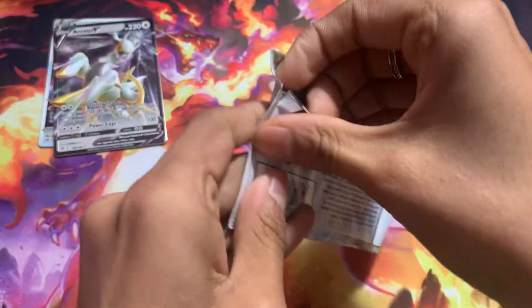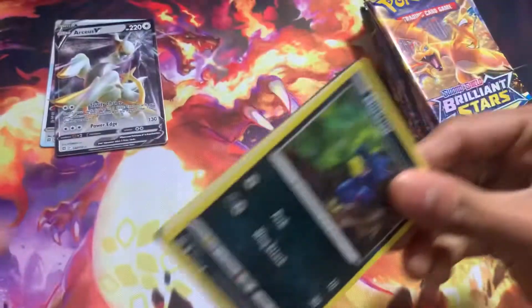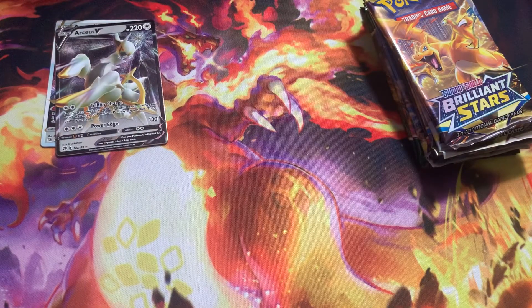Let's start with Lost Origin. Sorry for not opening all 15 packs — guys, I'm poor, even though it doesn't seem like I'm poor. Because — wait, that's a hit, right? It's a black code card.